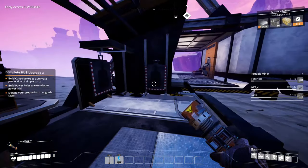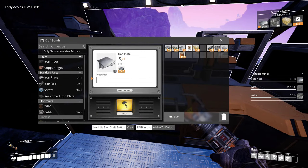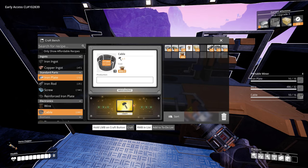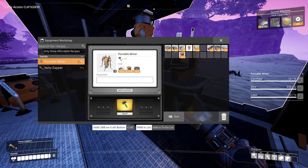Let's see if we can get the materials to make five. Plates - check. Cable - check. Okay, now we can make our miners.